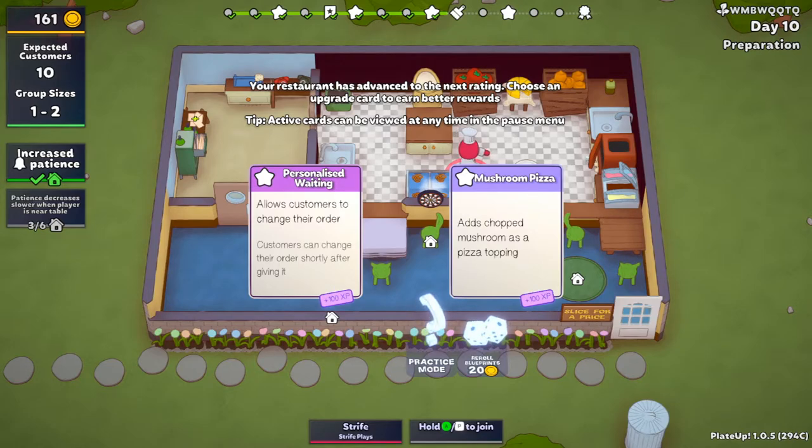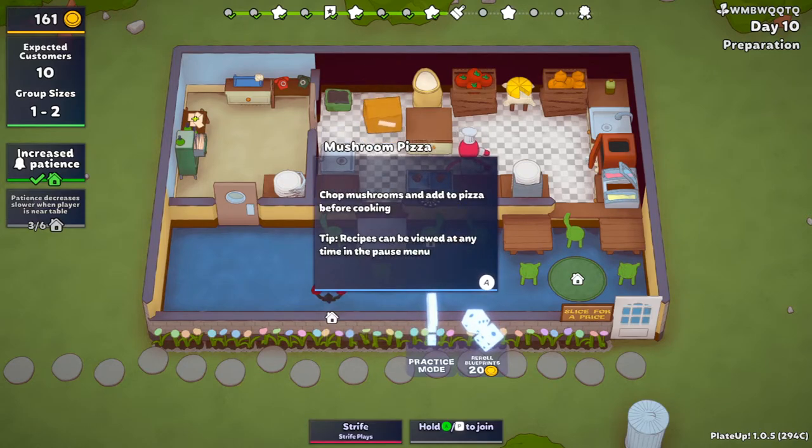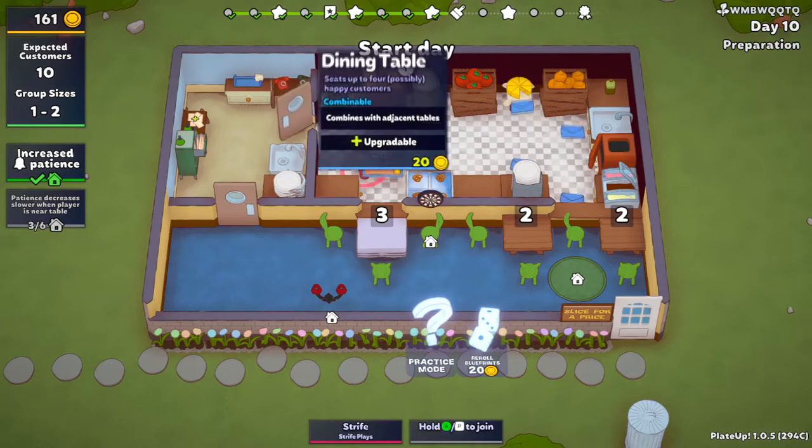I'll ask customers to change their order shortly after getting it — both of those suck. I don't want to do either of them. Oh man — all right, I guess the mushroom pizza. I don't want them to change their order. Chop mushrooms, add them to pizza before cooking. This is no longer fine though, is it? No longer fine.